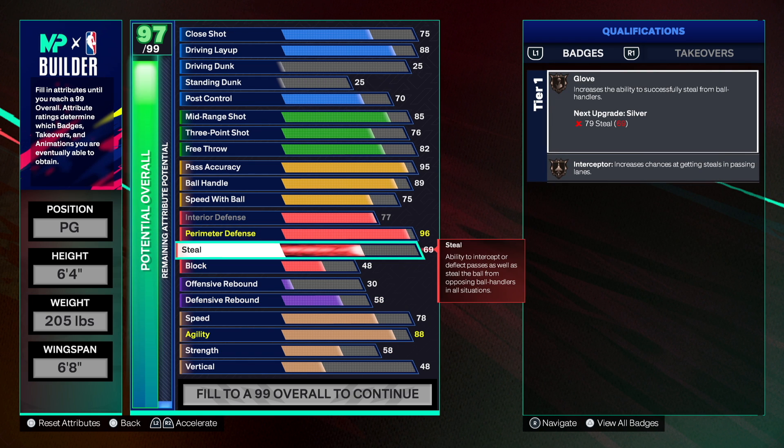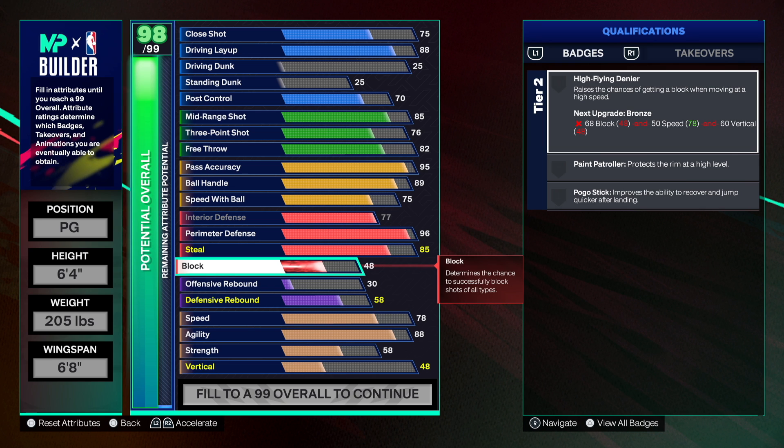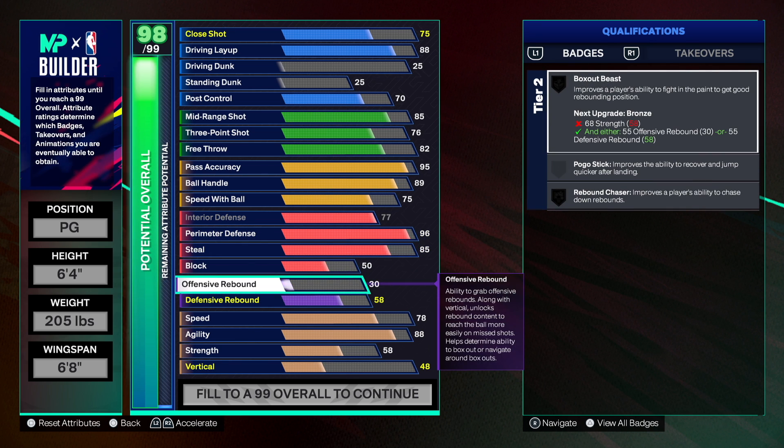For steal I went 85, which now gives you Gold Interceptor. Before NBA 2K24 it was Silver at 85, but now it's on Gold — so I don't see why you wouldn't want to push this attribute for that Gold badge.